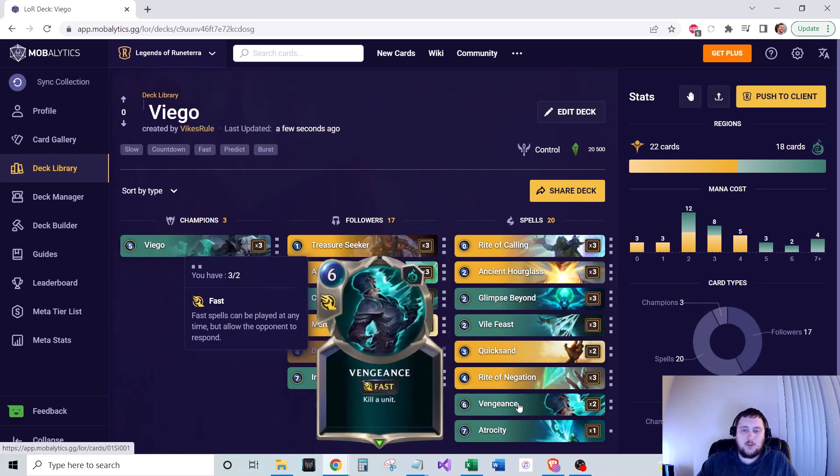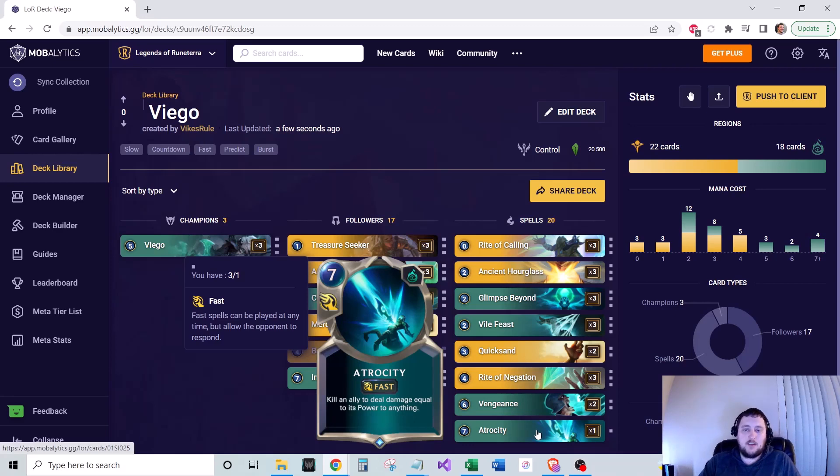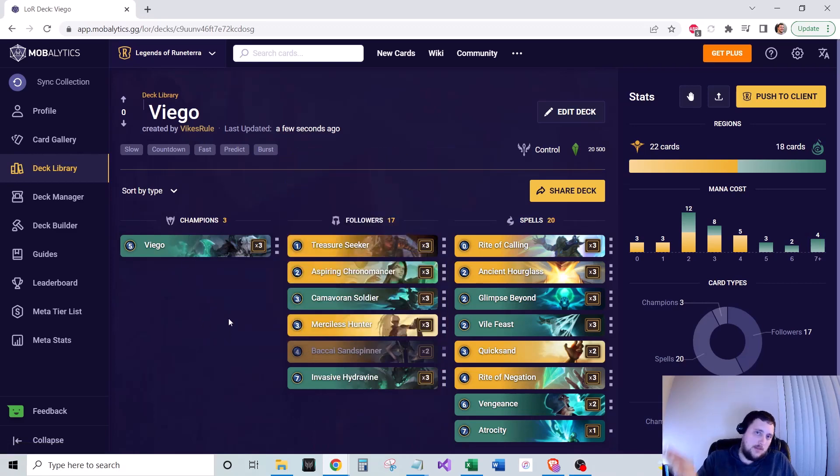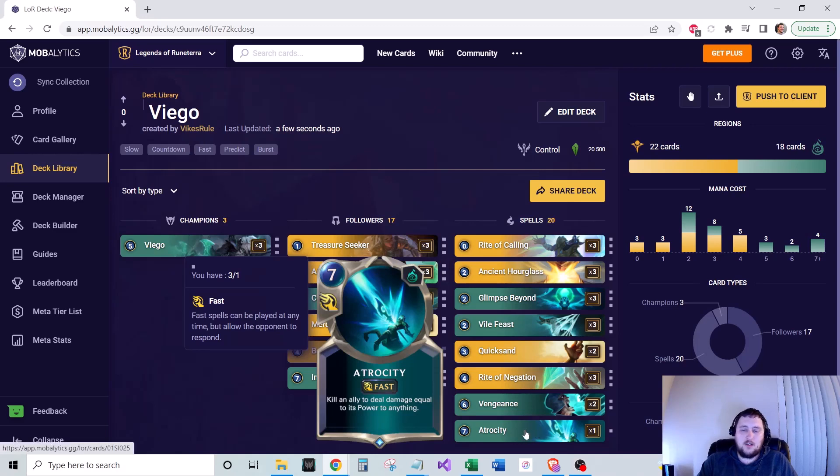Finally, we run 1 Atrocity — a 7-mana fast spell that kills an ally to deal damage equal to its power to anything. You typically cast this on Viego to deal his power directly to the enemy Nexus as a finishing blow. That's your last finishing spell.